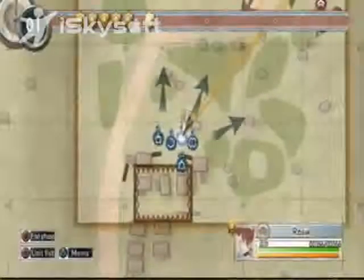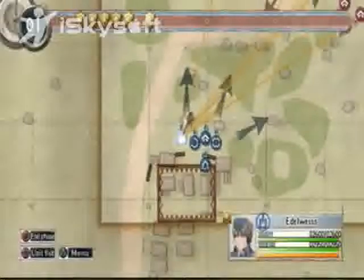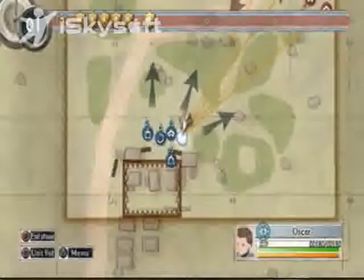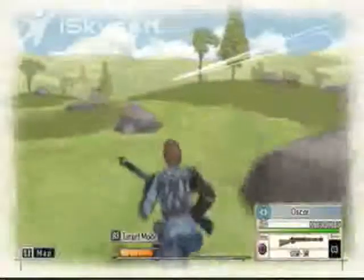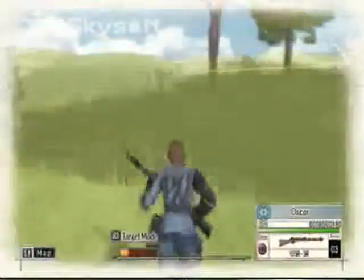Alright, so this is a bit complicated, but hopefully I can do this. There's a lot of enemies here — that's all I know. I do want to have the Sniper go up and just start sniping people, but I want to have everyone hiding in a patch of grass.